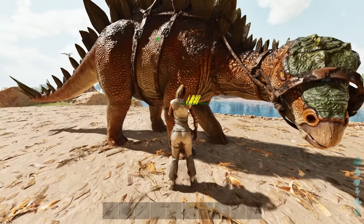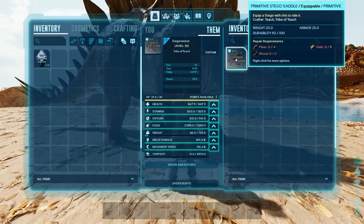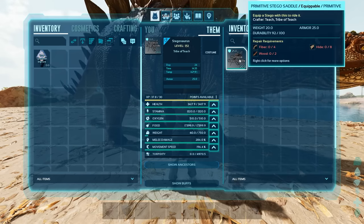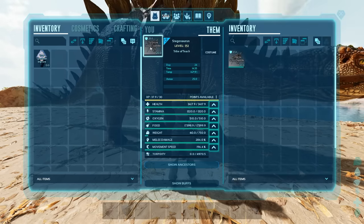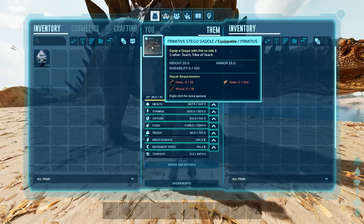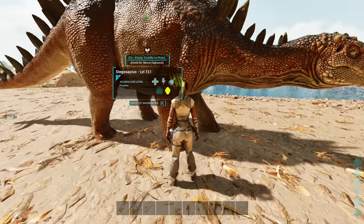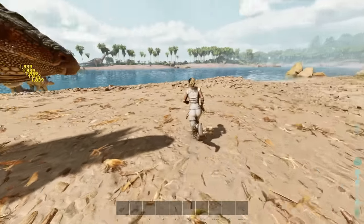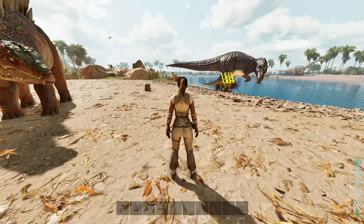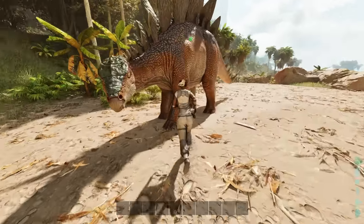Saddle durability was recently added to the things that you can see on a saddle. We've got a primitive — they have a base durability of 100, and higher level saddles will have more than 100, as you can see right here. The durability on this one is at zero. Notice how he's still wearing it. So what does it actually change? Long story short, for people that don't believe me — it does nothing. Saddle durability literally does nothing.